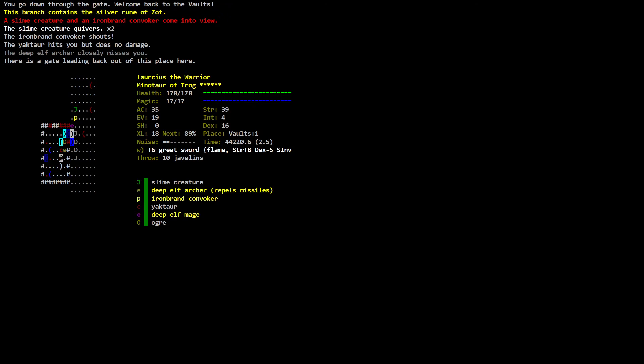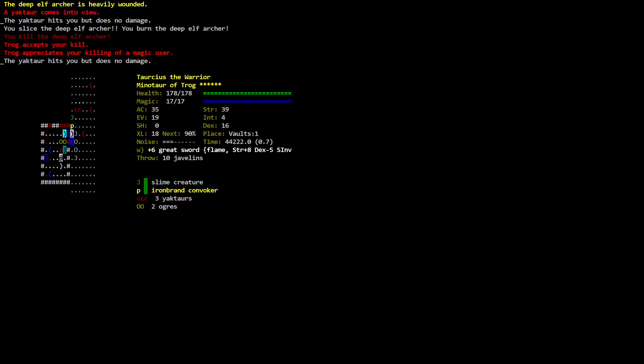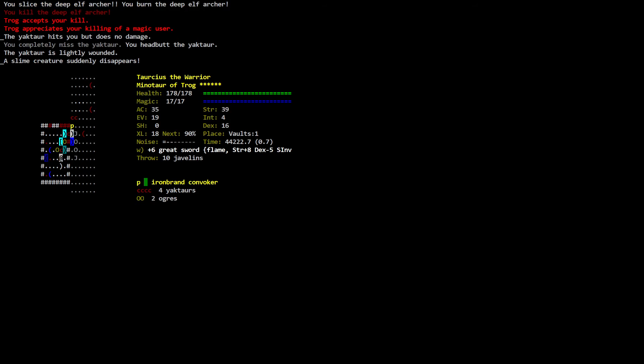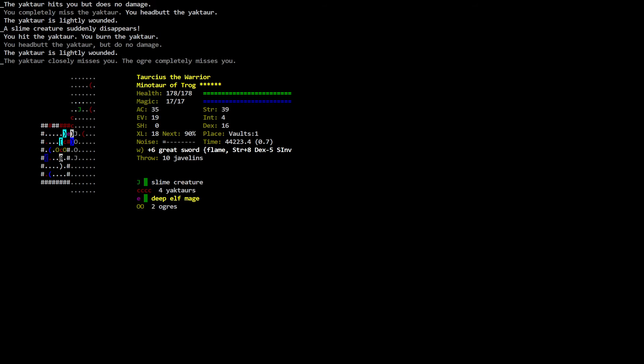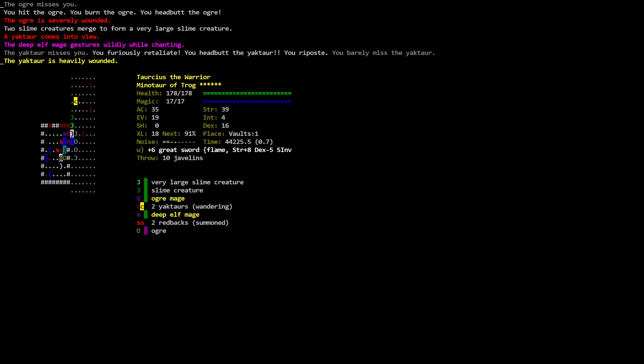Let's go back down. A slime creature quivers. The iron brand convoker shouts. The yaktor hits you but does no damage. The deep elf archer closely misses you. You slice the deep elf archer — you burn the deep elf archer. The deep elf archer is heavily wounded. A yaktor comes into view. Oh God. The yaktor is heavily wounded. You kill the yaktor — Trog accepts. You burn the yaktor. Oh — I need my main weapon.